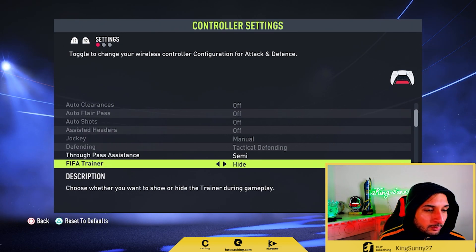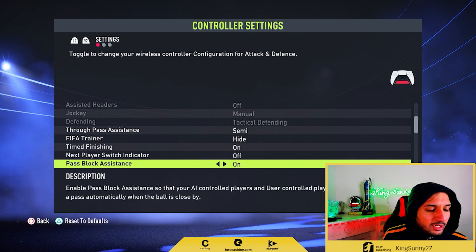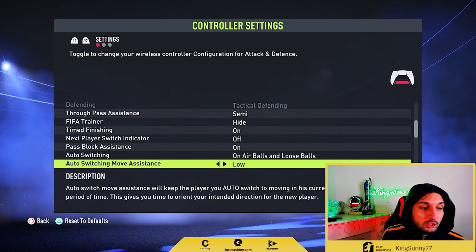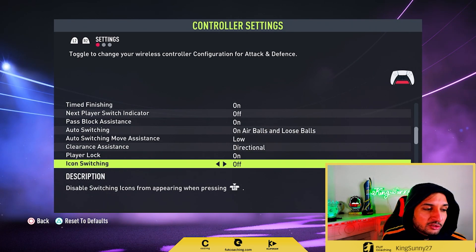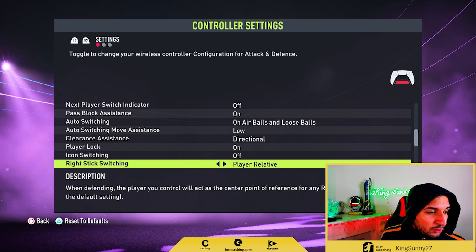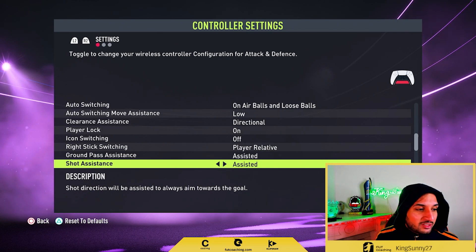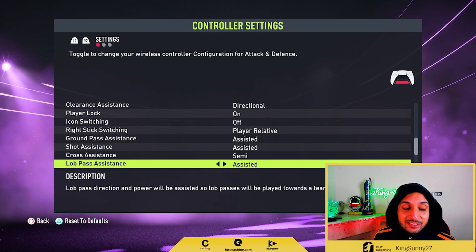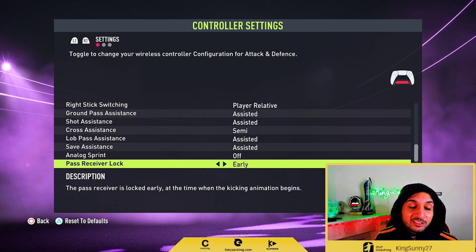Let me show you my normal controller settings. Time finishing on, next player switch indicator off, pass block assistance on, auto switching on air balls and loose balls, of course auto switching, move assistance is low, clearance assistance is directional, player lock is on. I do not like icon switching — it's off. Right stick switching always player relative, ground pass assistance assisted, cross assistance semi, lob pass assistance assisted, save assistance assisted, analog sprint off.